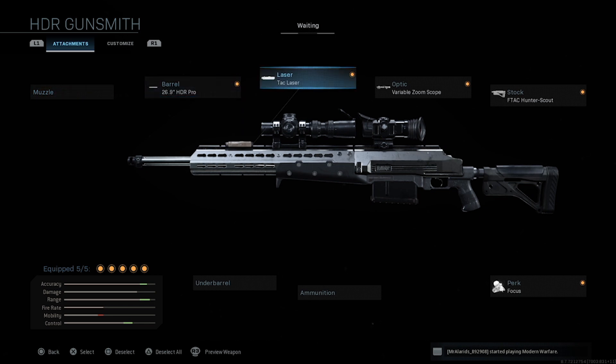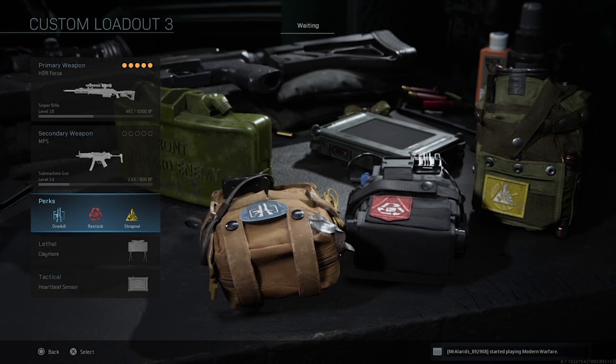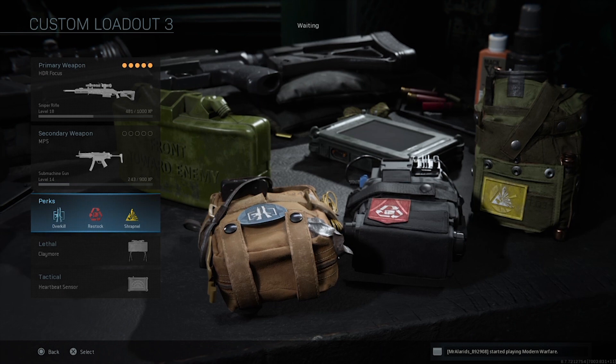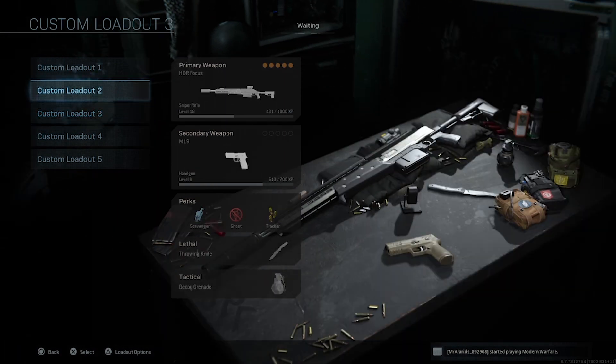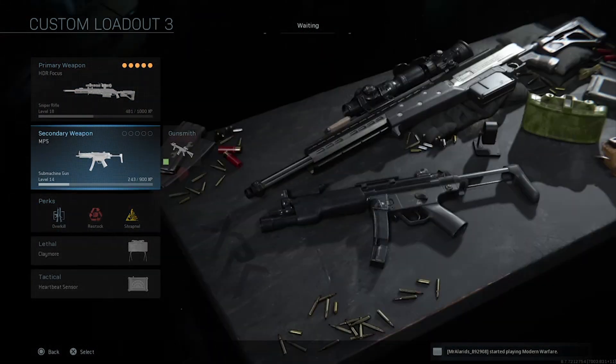The lane control setup runs HDR Pro barrel, attack laser, variable zoom optic, F-Tac Hunter Scout stock, and Focus — pure sniping focused on winning gunfights when people are already shooting at you. Backup is the MP5 via Overkill. The whole setup is about locking down an area: Claymores on entrances, Heartbeat Sensor to locate anyone who survives the Claymore, then hose them with the MP5. Build your secondary however you want — just make sure it's good for close range.